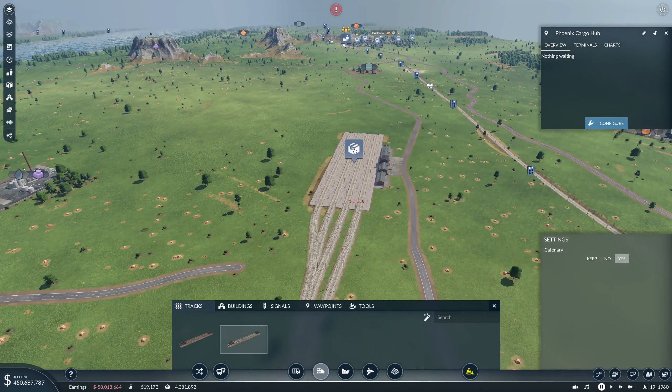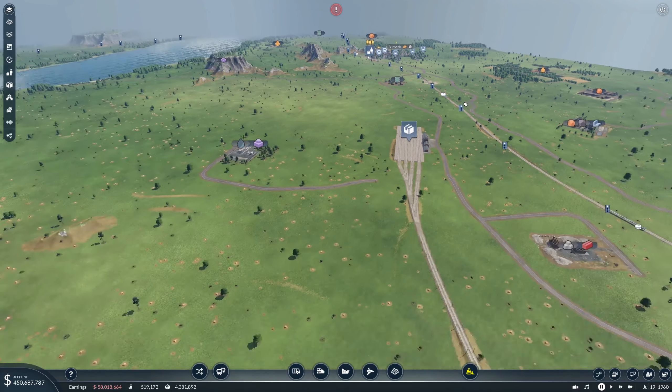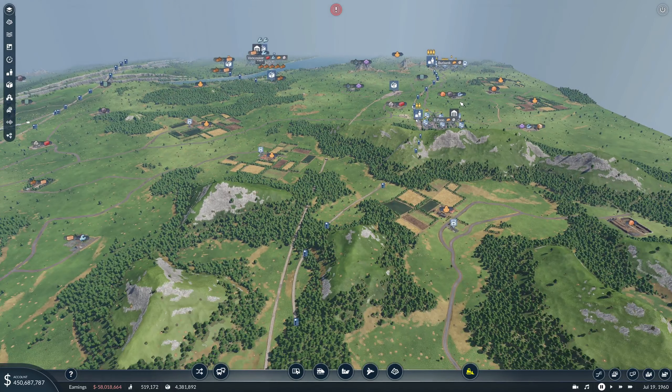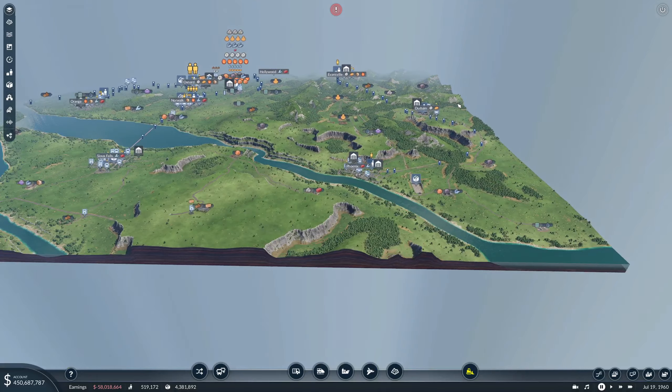This will be El Paso Cargo Hub. All righty. That's those rails in, and while we were building we should have let the game run at least at some kind of speed.